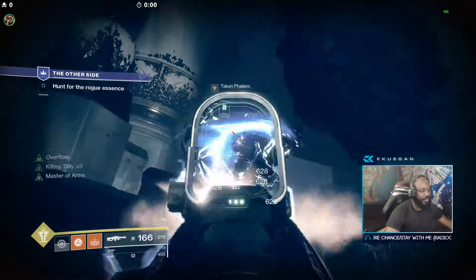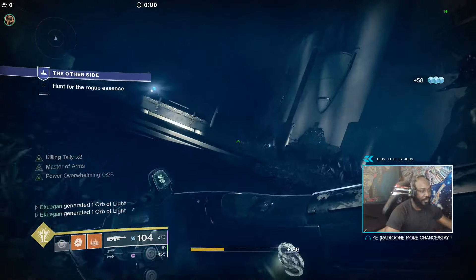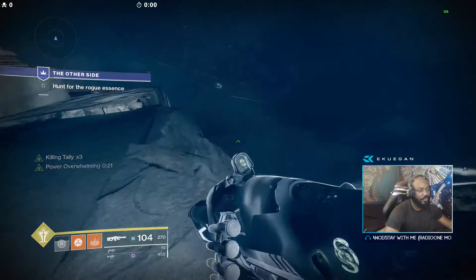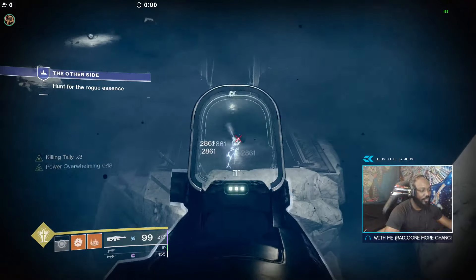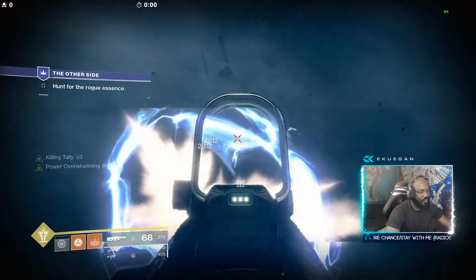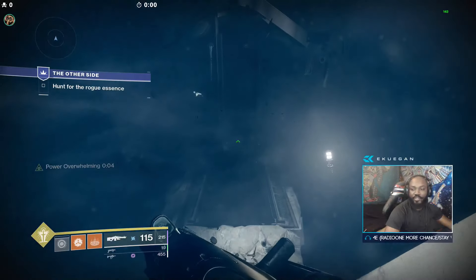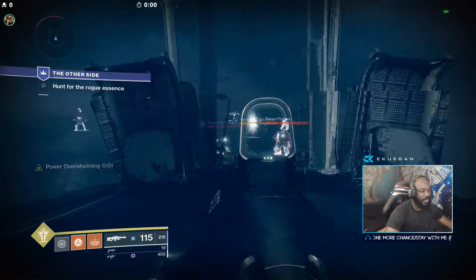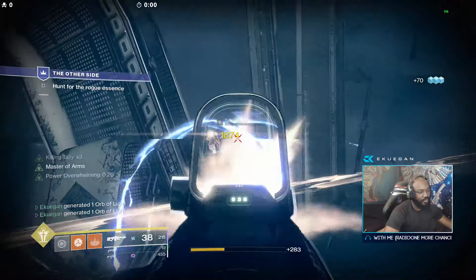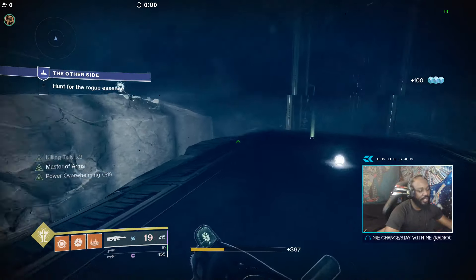Honestly, take your time — watch out for this dude, you know he's coming. If you have Delirium, this part is really simple. Before you drop down, shoot these things. If you have an Edge Transit with Genesis and Field Prep, that's also good. The wizard should be easy to kill — watch out for snipers. If you have Delirium, this whole section shouldn't be anything too crazy.